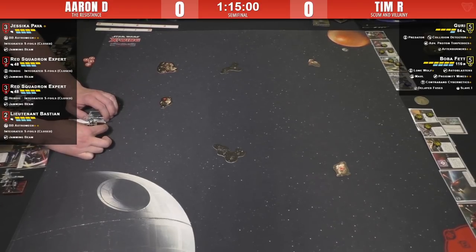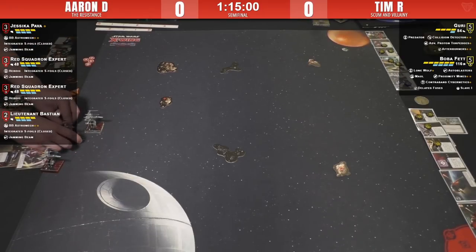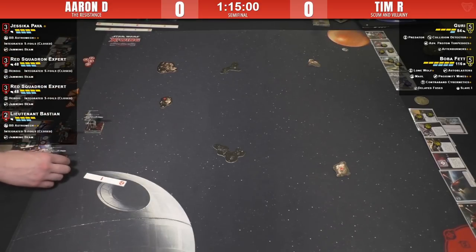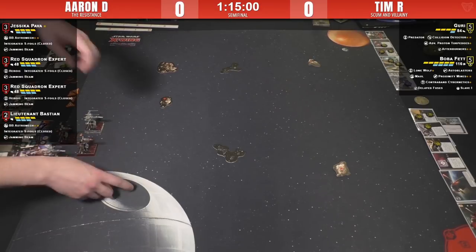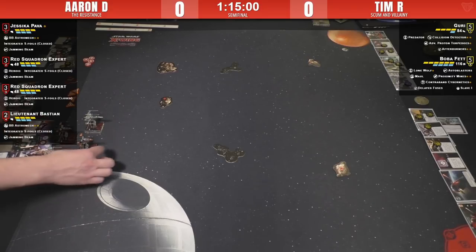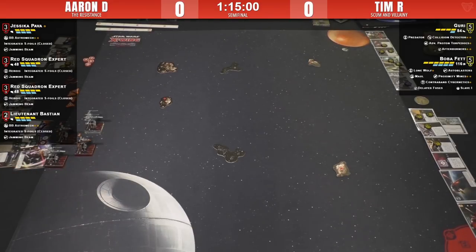This is a modified version of what we saw earlier on stream — a very aggro Boba Fett. The Auto Blasters, Contraband, and Delayed Fuses are something new we haven't seen before. There's a lot going on with Lone Wolf — he gets the defensive re-roll when Guri's not around, which is very unusual. He has his free force with Maul. It's that Auto Blaster that intrigues me; I wonder if he'll be able to get that off this game.